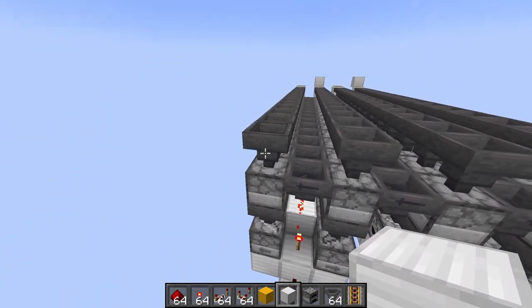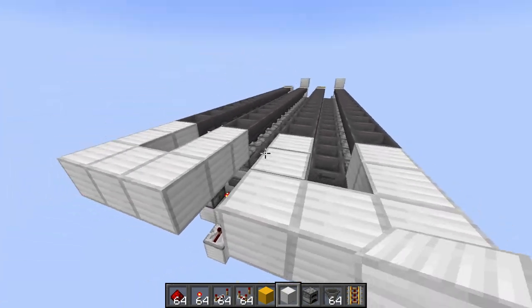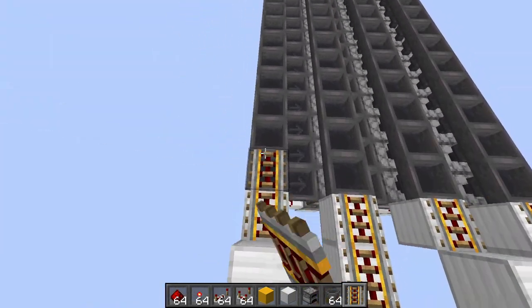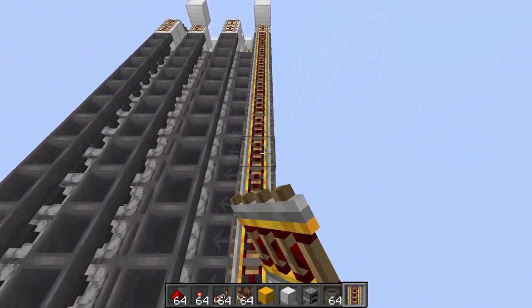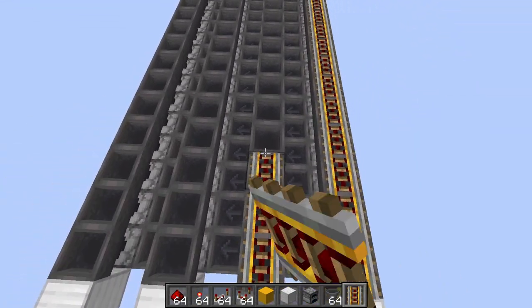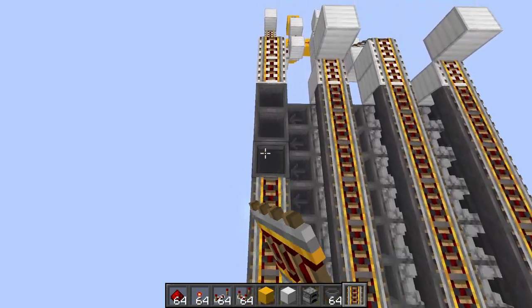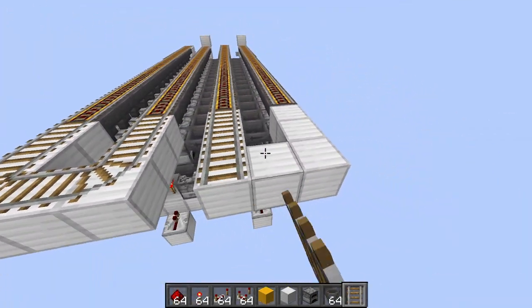On this back side, between the top ones we're going to come out three blocks to make a U-shape like that on these two. Then you can kind of see the path that's going to happen — they're going to come up, go around, and then boom they'll come back. We just fill these all in with powered rails now.